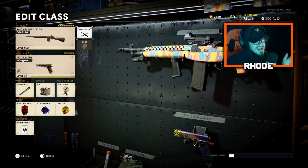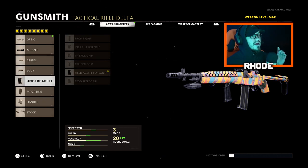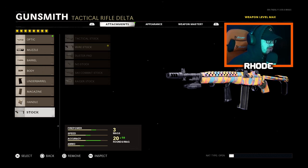Let's jump into these attachments. We're running eight attachments, so we're running the Gunfighter perk. Running the Mil-Stop Reflex, the Muzzle Brake 7.62, Strike Team Barrel, Steady Aim Laser, Field Agent Foregrip, 30-round Mag — just a regular 30-round Mag because there's no cons to this, which is really nice. Run the Airborne Elastic Wrap.